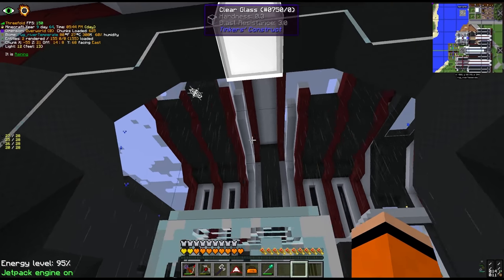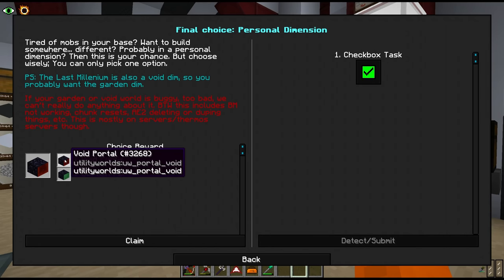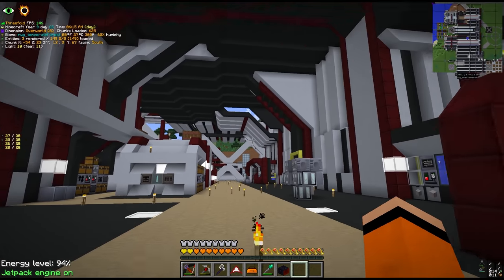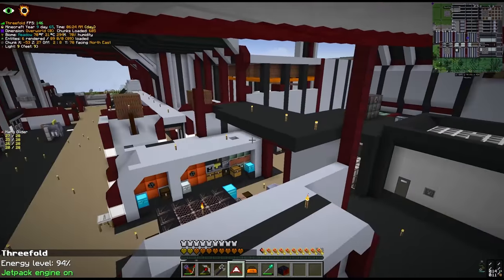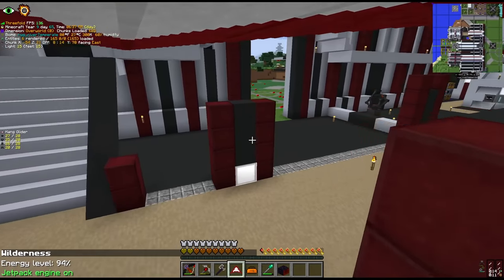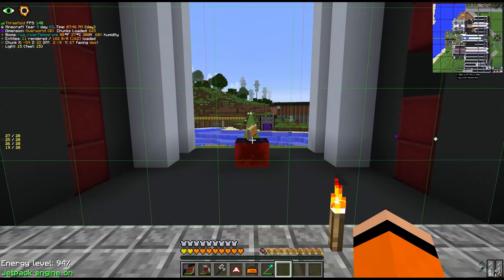We are back in a very rainy overworld, but where we're going it's not going to be raining. We have a choice: we can either pick the garden world or the void dimension, but we can only pick one and we're going to go for the void. Where do we place the portal? We're going to obviously move pretty much everything here, though not all today - this is going to be a monumental task. I think we'll place it right here.